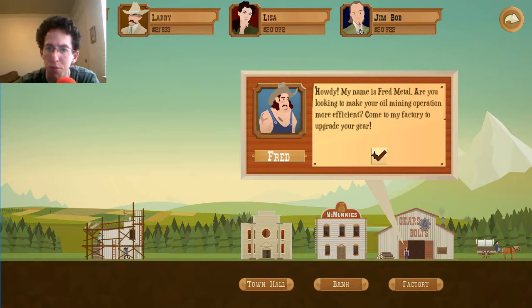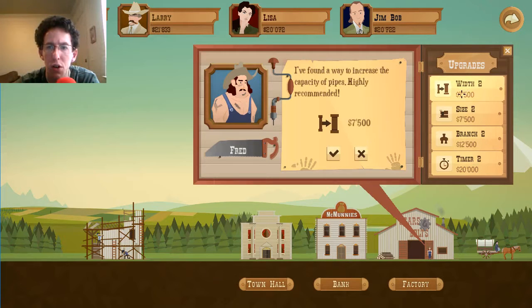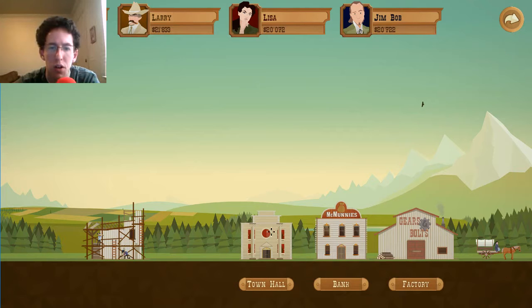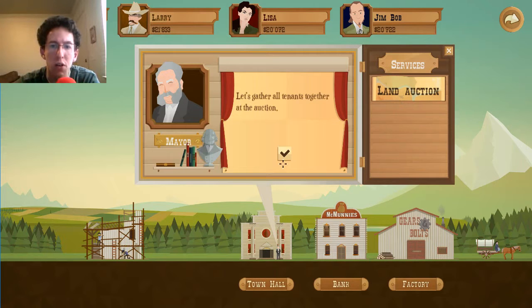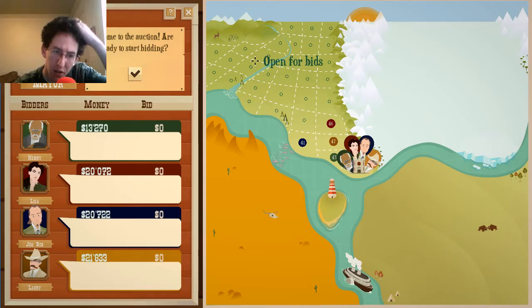The factory worker says to come to the factory to upgrade gear and make the oil mining operation more efficient. Everything looks normal. It's just the campaign again, only harder and with a couple little twists, which is really cool. I wonder if there are higher oil levels in each level now too.